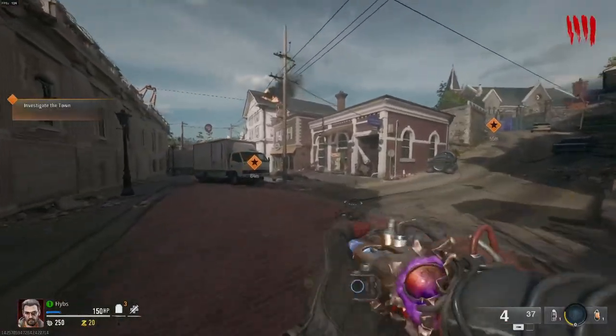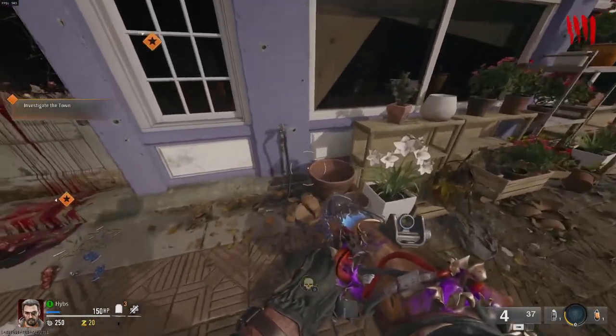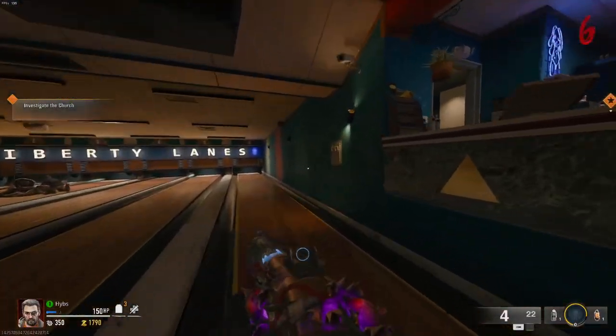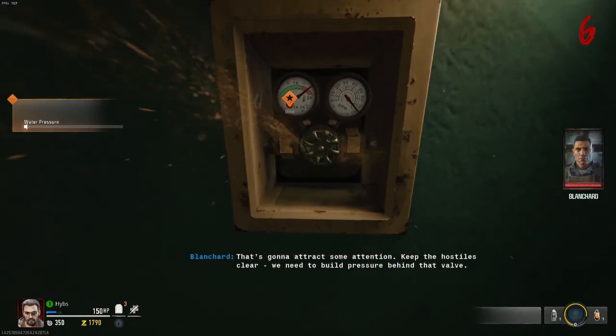The next part will actually be outside the flower house area, or like the little store area on the way to the church area. Go to the hose where the tap is and on top of it will be a valve. Pick up the valve and then go to the bowling alley. Make your way to the bowling alley itself, then go to the right of the alley and you'll see a panel. Knife the panel and then attach the valve.